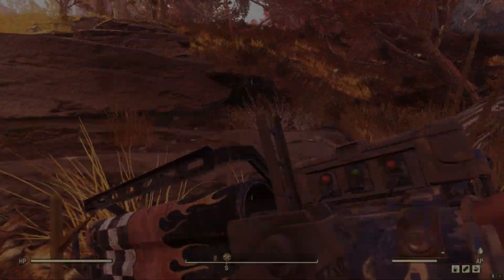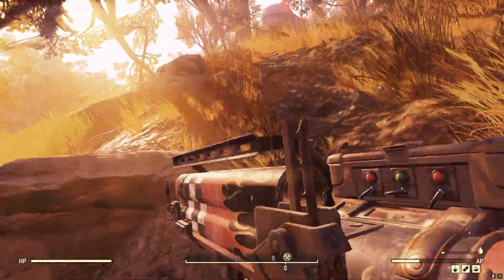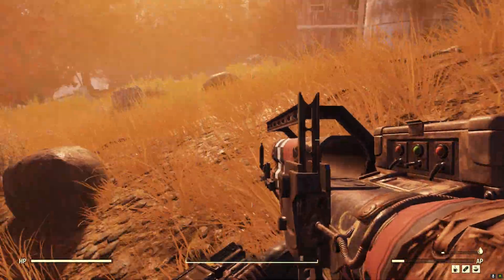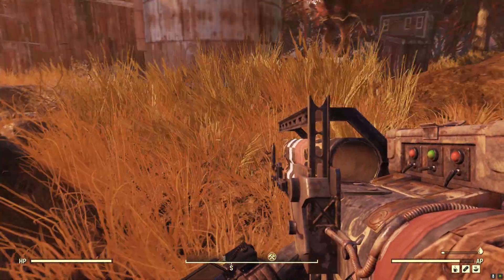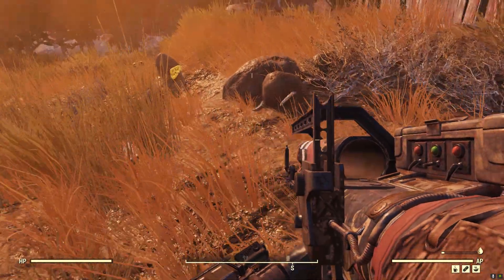One day, while exploring the Mire region of Fallout 76, we come upon a small farm. This location is known as the Dabney Homestead. This location is a public workshop, so take caution when claiming it on a public server, as you will be open to the PvP mechanics within the workshop area.